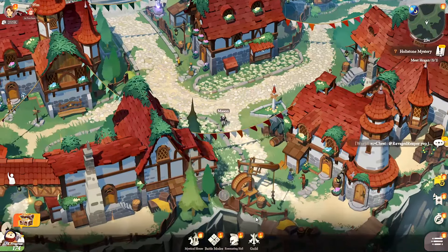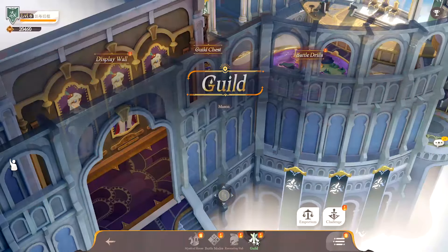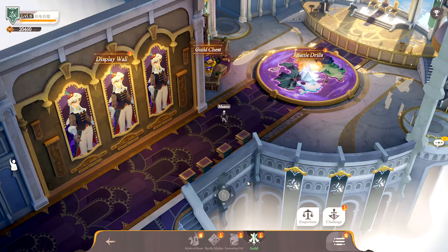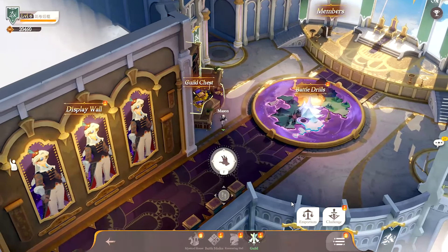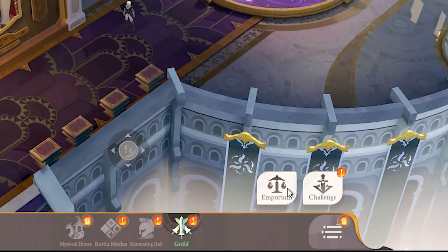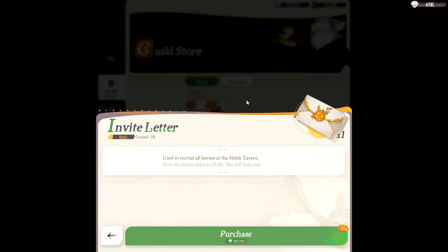Tip number one: after creating your account, try to progress far enough until you unlock the guild, then create or join one as soon as possible. It'll have a lot more extra rewards for you to claim, as well as unlocking the guild store. After joining a guild, it would be best for new players to buy all the daily discounted invite letters and acorns.